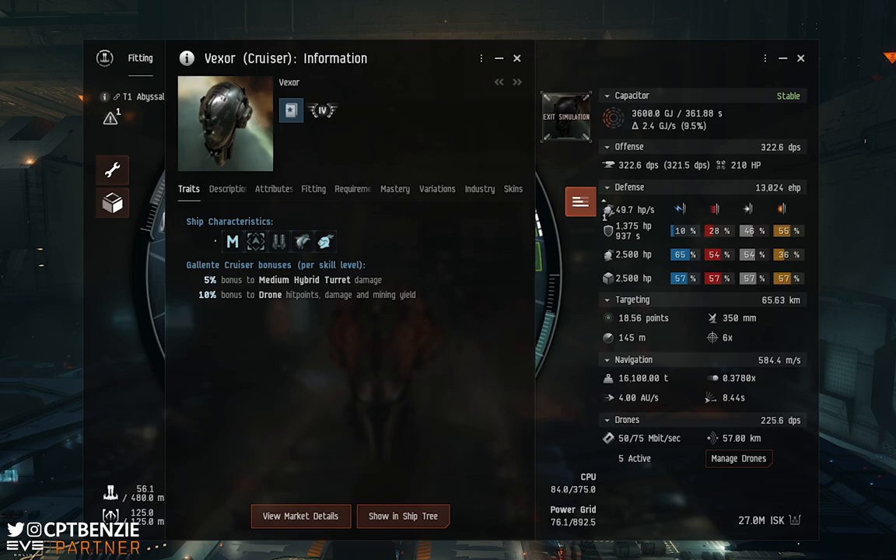Beyond the ISK cost, the skill points required are also absolutely minimal. If you copy the fit linked below into the in-game fitting menu, you'll see which skills you're missing to fly it. From there you can use the referral link to earn a million free skill points, get those trained up, plus drone skills, armor skills, and maybe even take Galente Cruiser to three or four.